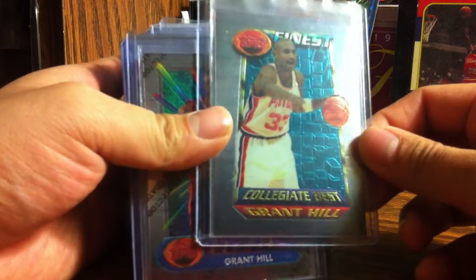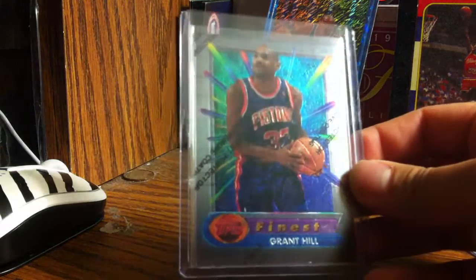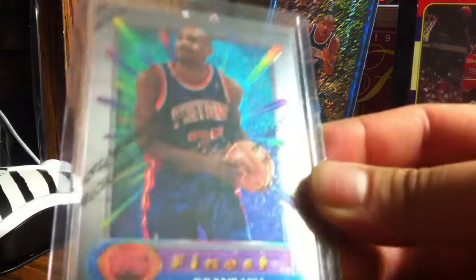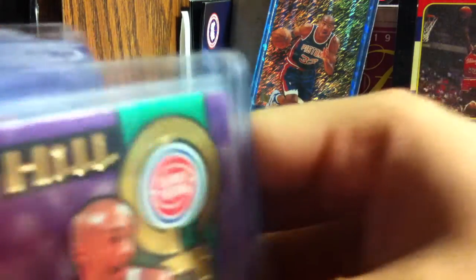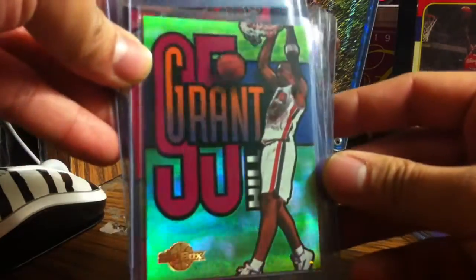I have a Collegiate Best Grant Hill from 94-95 - this is a subset from the Finest rookie. Here I have the rookie card as well. I don't have the refractor because that one's expensive. I also have a couple of Skybox rookies - there's a foil, which I guess is like a refractor.